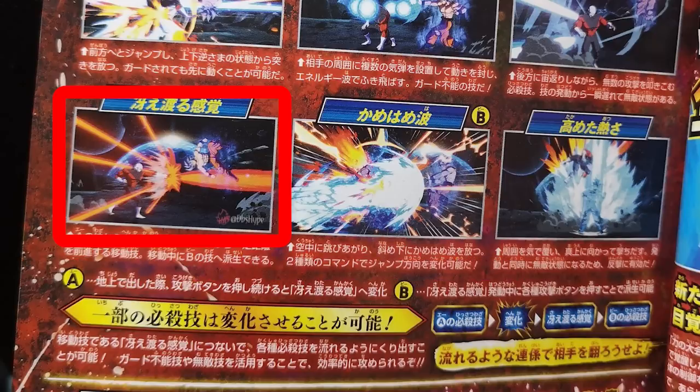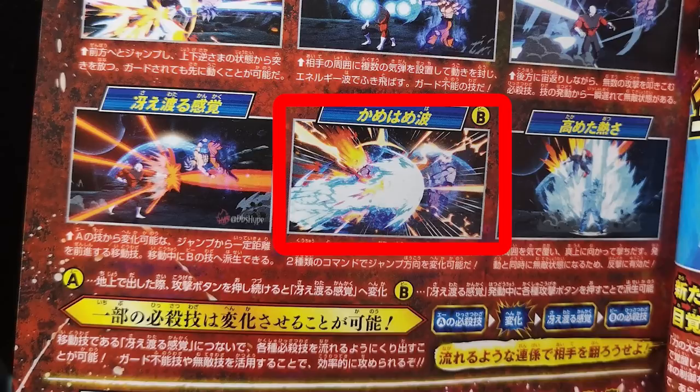The Kamehameha one we do have a translation for. So Kamehameha B — this is with the system, but it is only B and not AB, which is also very confusing and kind of throws off my theory a little. Kamehameha B releases a blast from the air and attacks downward, and you can use a command to change the jump direction. Usually stuff like that, where you can change jumping directions, is very good for mix-ups — maybe it could be something you see when the opponent is getting off the ground.